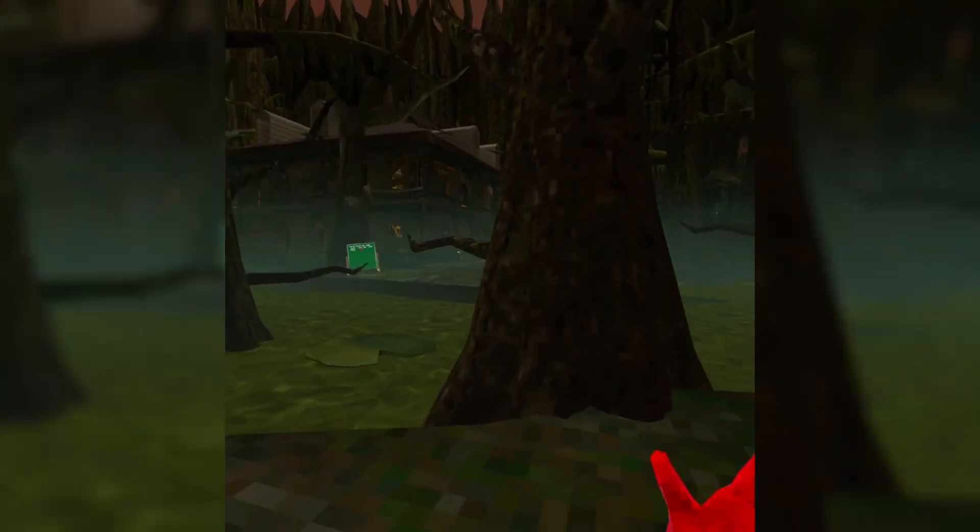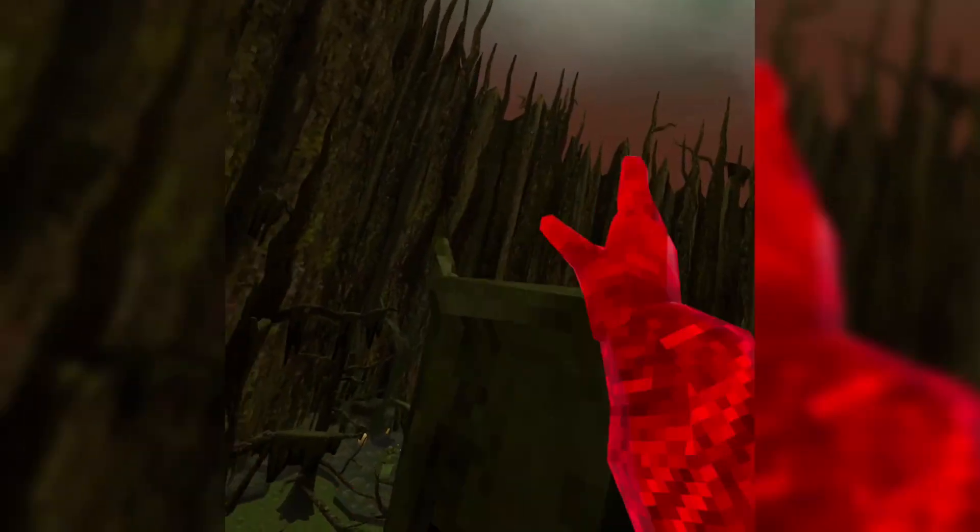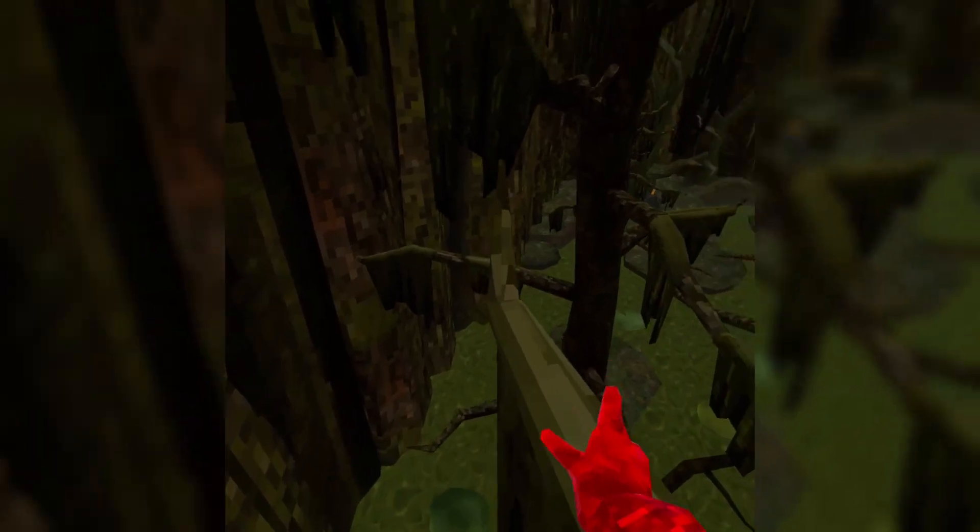The first thing you might see when you come to Swamp is a bunch of trees. All the trees are really good — they're really fun to branch around.